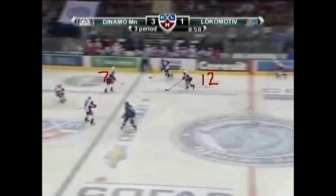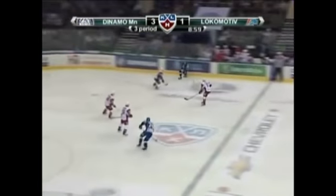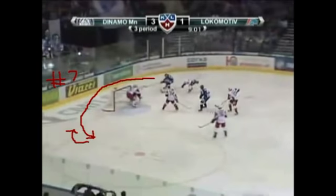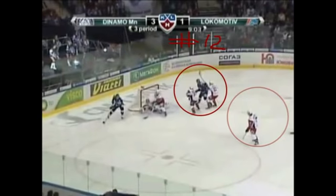Let's go to the clip. The defense needs to read this play, pressure up, and make body contact with the forward at the blue line. Number 7 here should pressure up and make the body check. He should play the body and force the player into the dead zone. He should take a good angle, make contact with the player, and pressure up to make body contact.